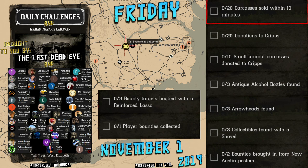And if you're rank 20, these will be your role challenges. We found out in the live stream yesterday that apparently the role challenges are rank specific, so now I can add rank 20 role challenges, which are: 20 carcasses sold within 10 minutes, 20 donations to crypts, 10 small animal carcasses donated to crypts, 3 antique alcohol bottles found, 3 arrowheads found, 3 collectibles found with a shovel, 2 bounties brought in from New Austin posters, 3 bounty targets hogtied with a reinforced lasso, and 1 player bounties collected.